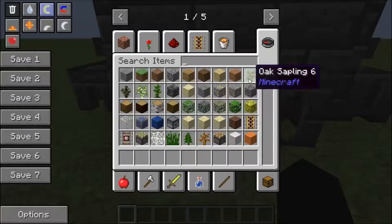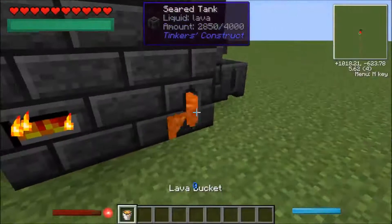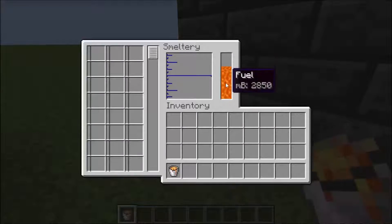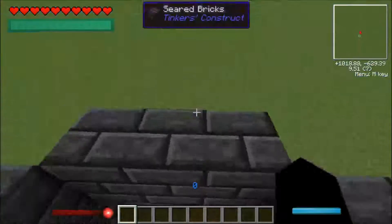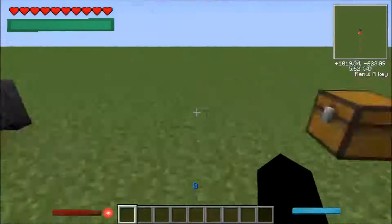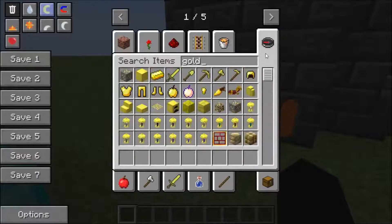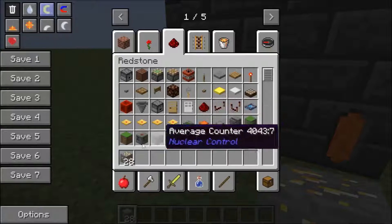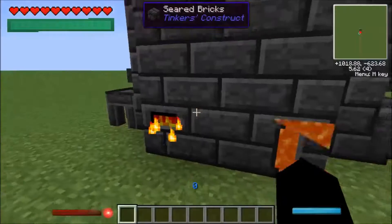You're going to need some lava buckets to put lava in here to actually charge the smeltery and get it to work. Once you've got gold, just throw it in there and it will all start smelting, turning into liquid metal.